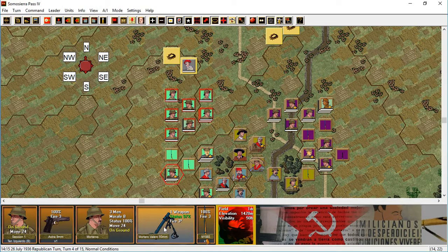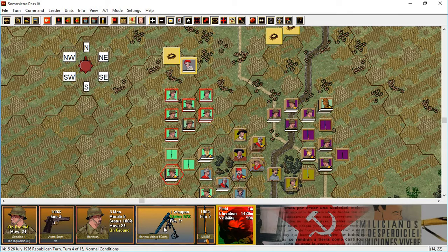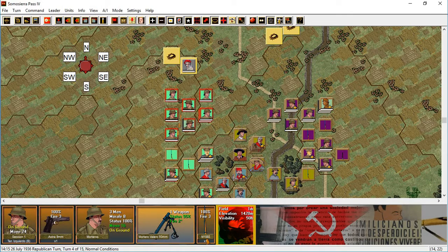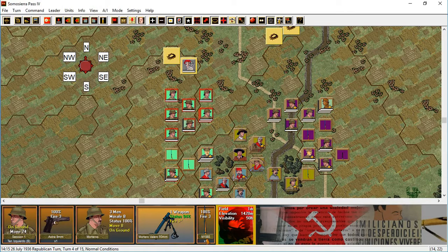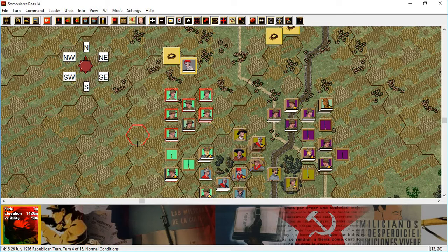I've got my mortar — let's try. They're seeing okay. Let's see how the 50mm Mortero Valero works against the improved position there. Second fire — they have their own line of sight. Final — didn't do anything. That's too bad.